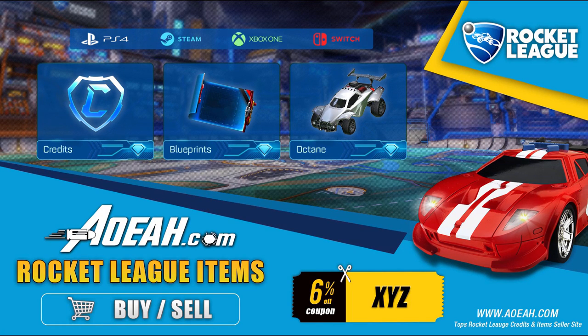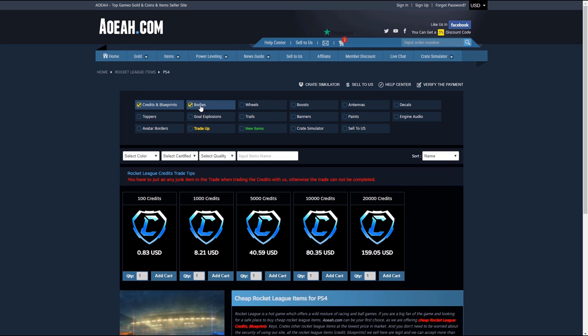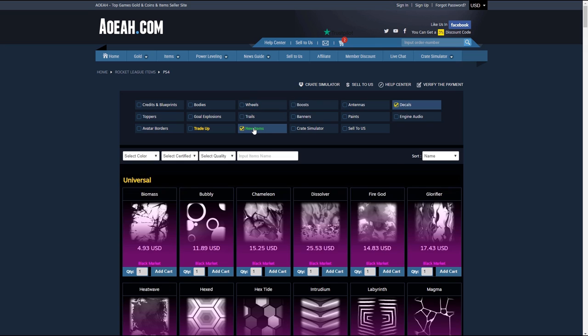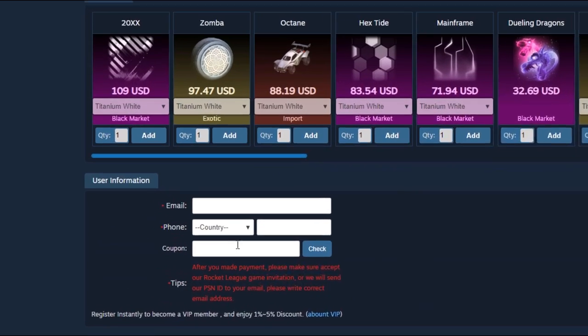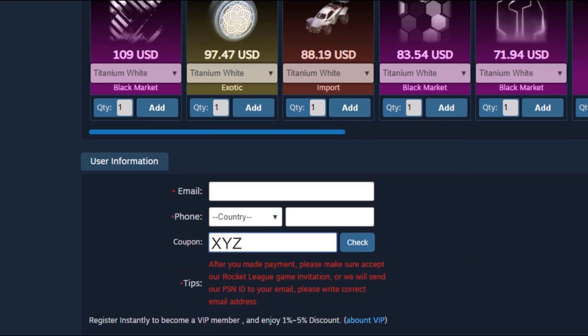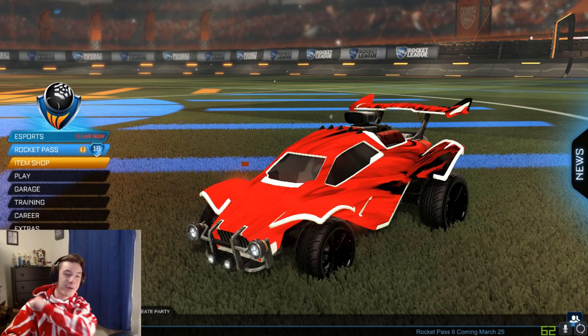Hey guys, just before this video starts, if any of you are looking to buy or sell cheap Rocket League credits, blueprints, items, basically anything you want — AOEAH is a third-party website that buys and sells Rocket League items. If you want to check it out, use the link in the description and use Code XYZ on your checkout for 6% off your order.